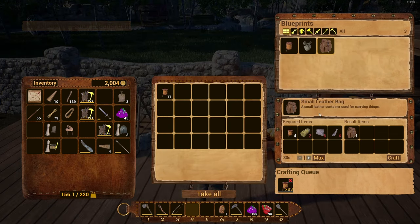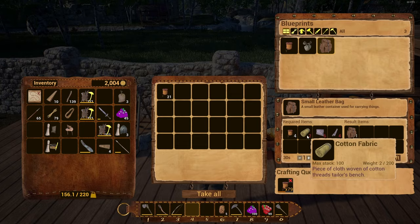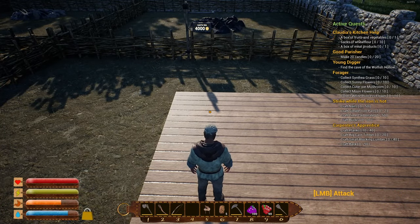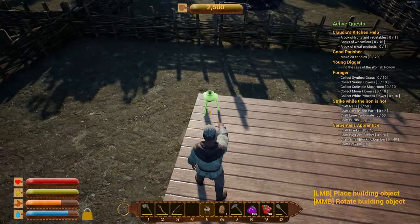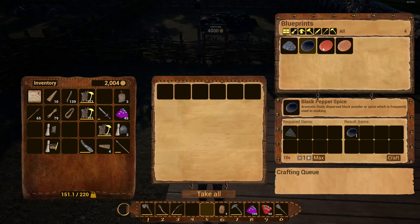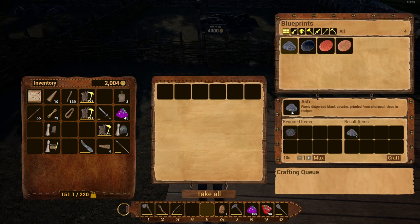The small leather bag is going to take cotton fabric, rawhide patch, and rawhide strip. We're going to need to just buy all the recipes and start learning. We'll leave some space over there for the leather stuff, and on this one we're going to put down the pestle. On the mortar and pestle we can make black pepper spice using dried black peppers, dried chili, dried red pepper. Charcoal turns into ash and then we can use that to make the other stuff we needed.